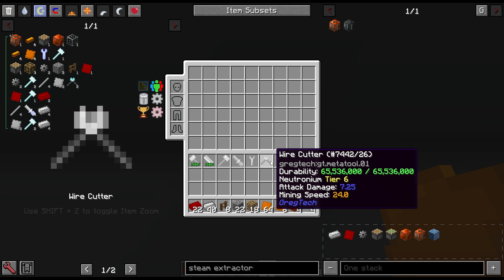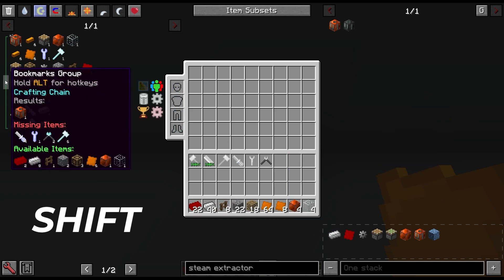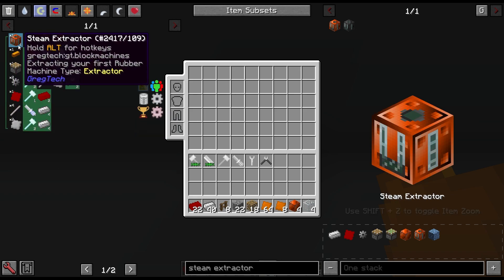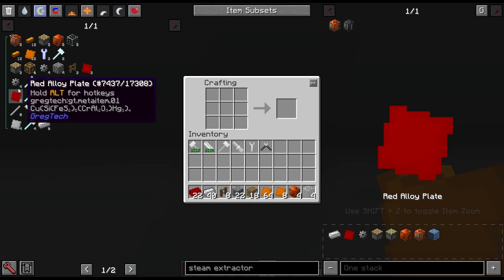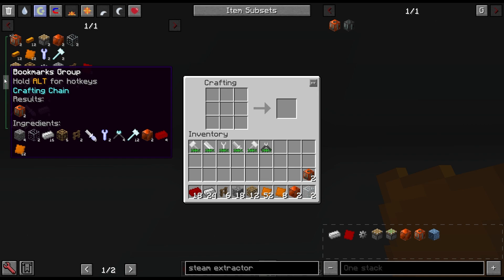Once you have all the items and tools in your inventory — you can check by holding Shift over the chain to see missing items — don't worry if it says you're missing tools, as long as you have whatever variant of the tool it will work. For this demo I want to craft two steam extractors. Get a vanilla crafting table, as this only works on a vanilla crafting table — not a crafting station, and it cannot be connected to an inventory. Place it down, open it, hover over the green bookmarks group tab, and hit Shift-C. And there you go — it auto-crafted the steam extractor from the crafting recipe chain you put together.